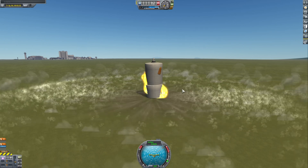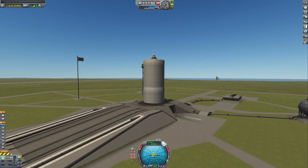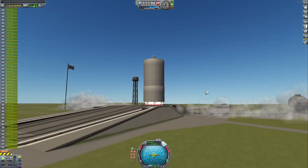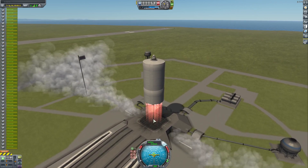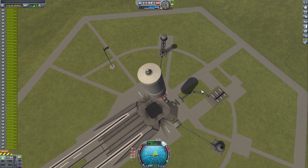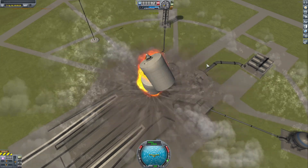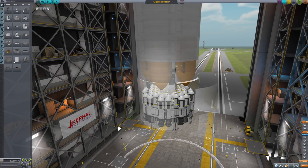My game just exploded. We'll do a quick hop test - go 200 meters up and then land back down as gently as possible. We'll keep the landing gears out, climb to about 200 meters altitude, and see if we can land right back on the launch pad. Oh man, my game's gonna explode.